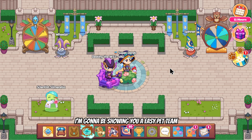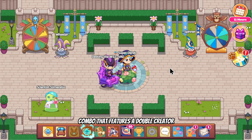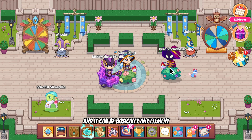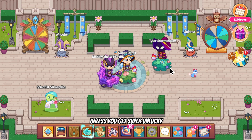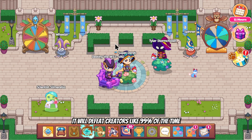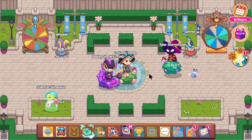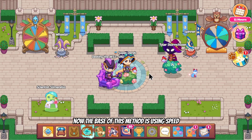In this video I'm going to show you an easy pet team to help you defeat any combo that features a double creator. It can be basically any element — unless you get super unlucky with a lot of crits, you're basically not going to lose. This method will defeat creators 99% of the time, you just have to look out for a few things.